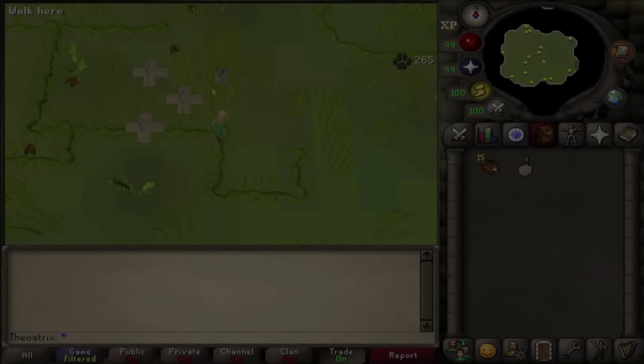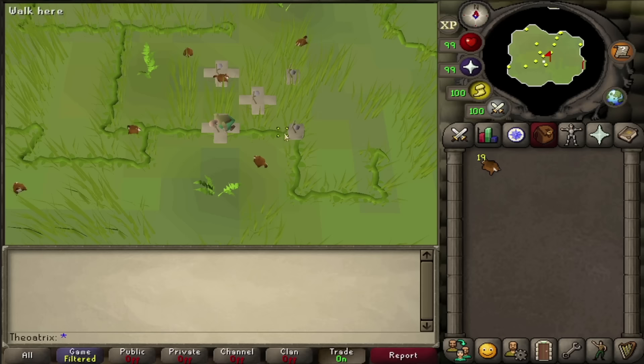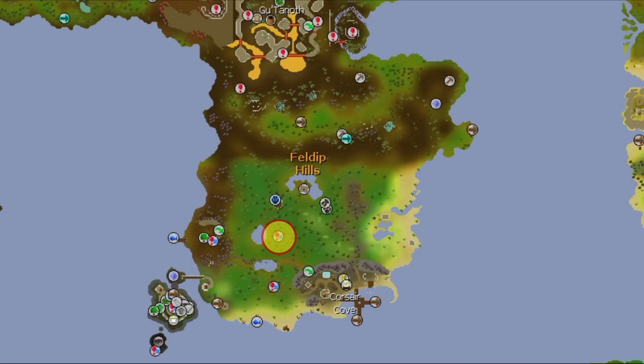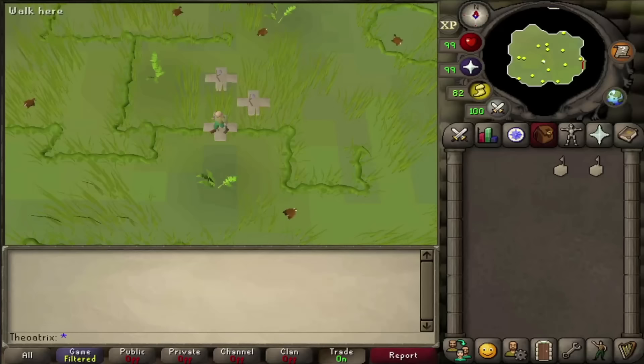At level 80 hunter, once you can place 5 traps, red chin chompers become a fairly efficient hunter training method. Your XP rates really depend on whether you use tick manipulation — you can get up to 195k XP per hour with tick manipulation, or 140k without. Red chin chompers are best hunted in Feldip Hills. You can hunt in the outer area, or use the private hunting grounds with the Hard Western Provinces Diary. You can use a Feldip Hills teleport scroll, the AKS Fairy Ring, a gnome glider, or a spirit tree to get there. Overall, red chin chompers are particularly useful for Ironmen but still provide a fast way to train hunter for regular accounts.